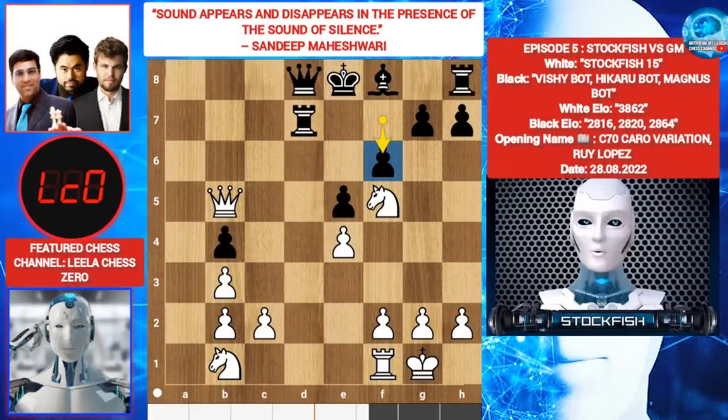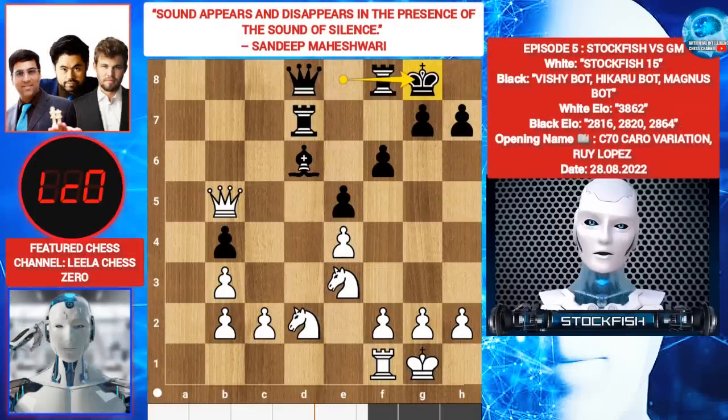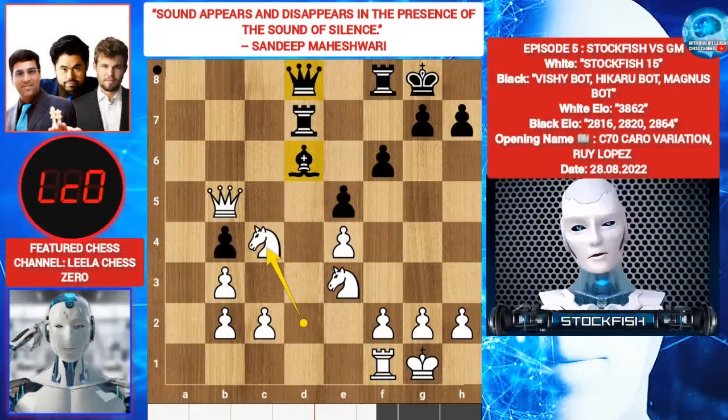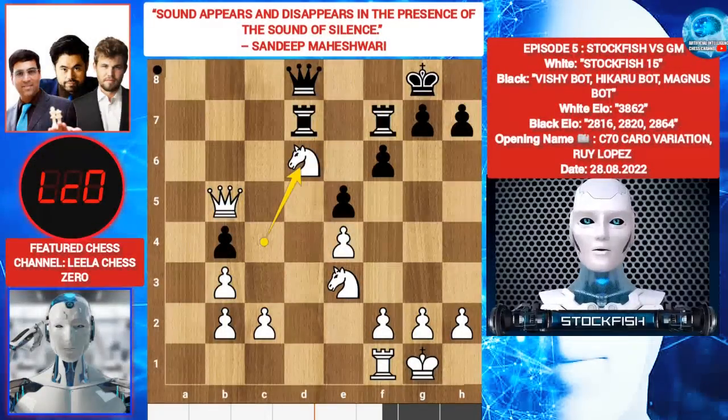Knight E3. They have some different choices — Queen C8 or Queen C7. Arnand played the best move Bishop D6. Knight D2, they agreed to castle. Knight C4. She wants Bishop E7. Magnus wants Queen B8, trying to exchange the Queen. Hikaru played best move Rook F7. Knight takes D6, Knight takes D6.